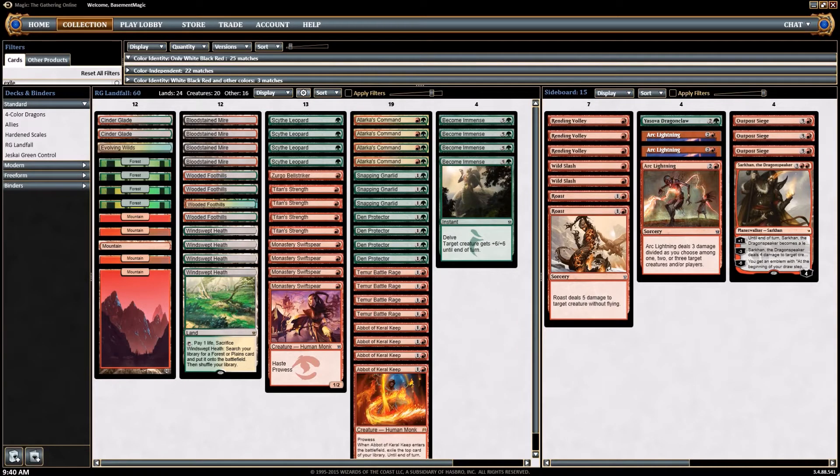Hey, what's up everybody, this is Josh here with Basement Level Magic, and we are coming at you with another deck tech in a series of our No-J Standard lists. This one is a Red-Green Landfall deck that actually took fourth place at Grand Prix Indianapolis over the Halloween weekend.